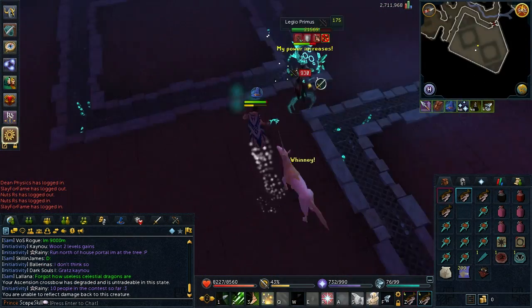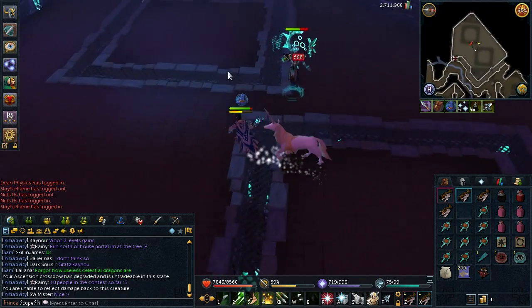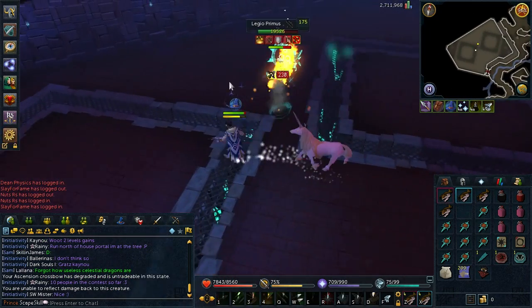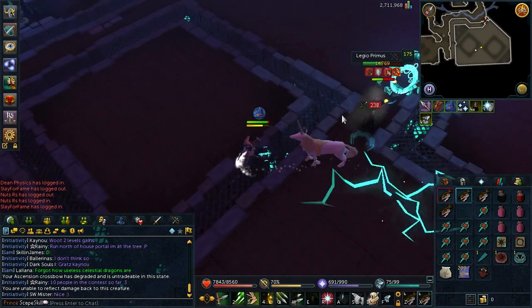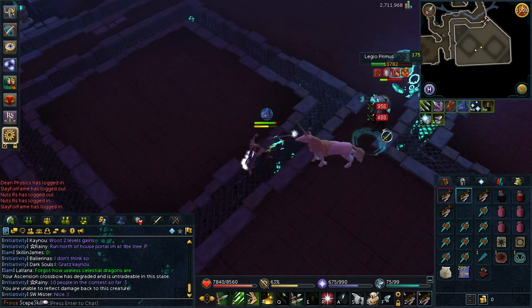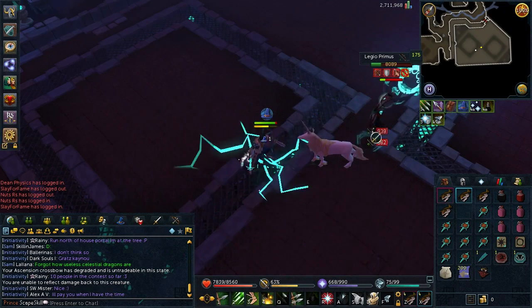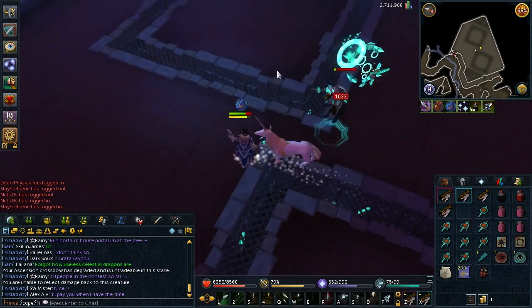Now with the first Ascension crossbow out of the way, it was time to move on to the next one, and this time I'm actually using my Ascension crossbow in the clip. I did ask a few people whether I should make the crossbows at the end or as soon as I had the supplies, and the majority said to make it as soon as I had the supplies. So I went ahead and done that, and I suppose it will help me kill these a little bit faster.